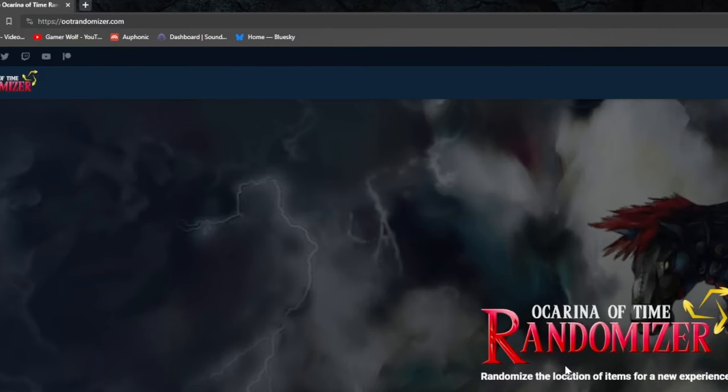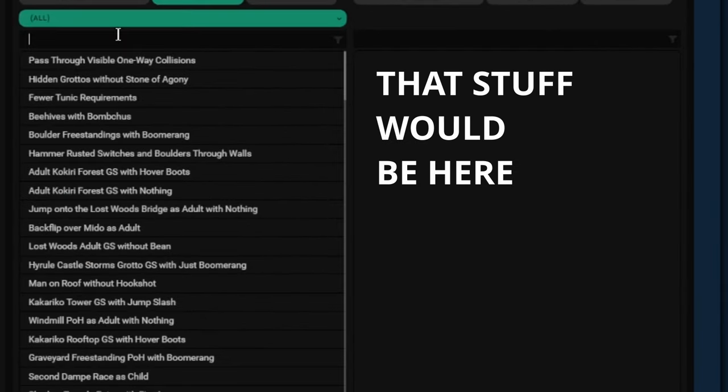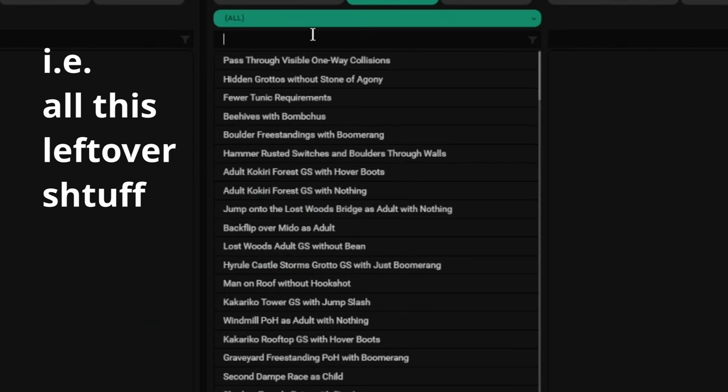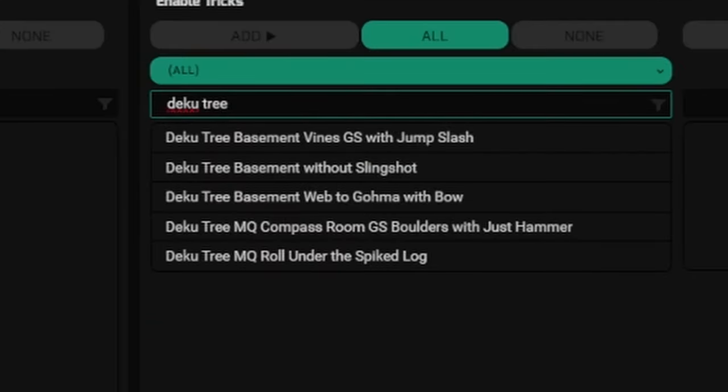If you open Ocarina of Time randomizer and go to the detailed logic, you can add tricks to the logic. Anything in logic might be required to progress, and anything not added will not be necessary. And if you filter for Deku Tree, these are what pop up.